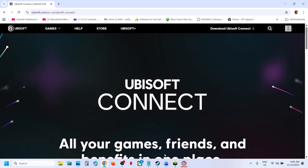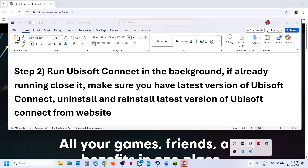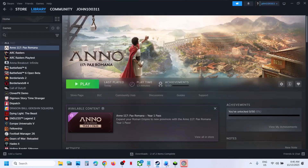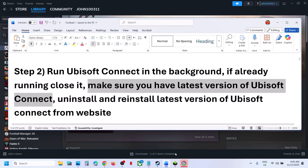If Ubisoft Connect is already running and you're still facing the problem, quit Ubisoft Connect and then relaunch the game — it will relaunch Ubisoft Connect automatically, and then you should be able to launch the game. Also make sure you have the latest version of Ubisoft Connect.